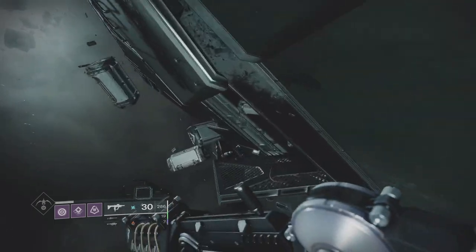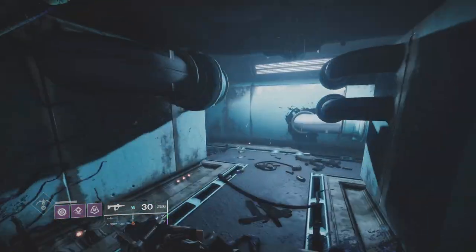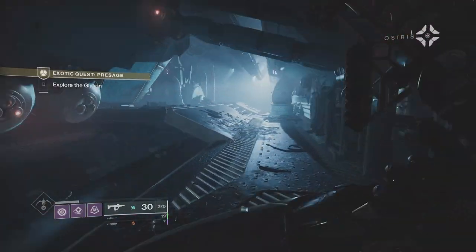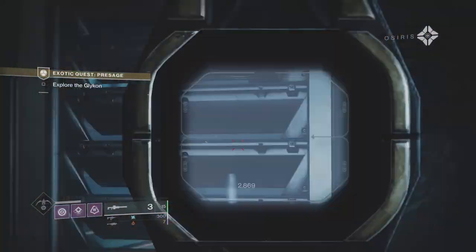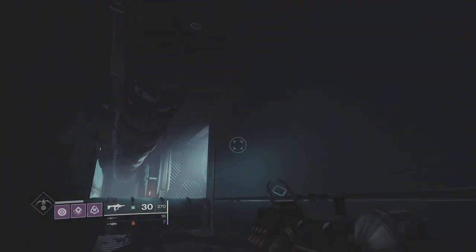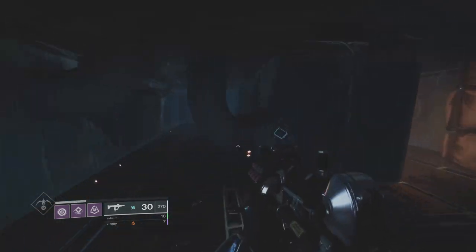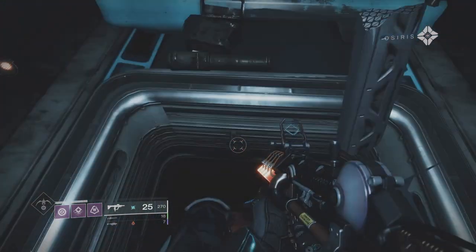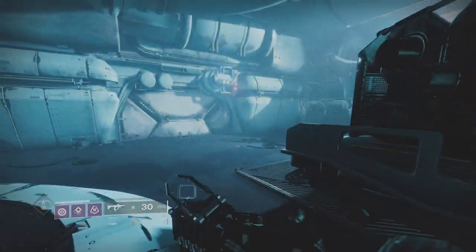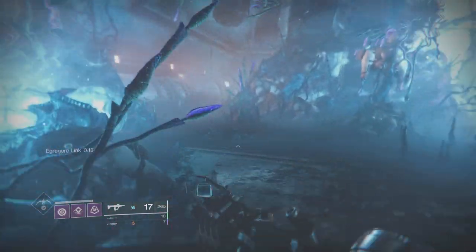We've just completed the first little part of the jumping puzzle. Follow the route I'm taking on screen and it will take you through. When you load into this area, you're going to be in the hull and the door will be closed — you won't be able to go through it, so you'll have to jump all the way around the side. When you drop down, you'll be behind the door and you'll be able to use a switch, which opens that hull door. If you're with a fireteam and someone's not great at jumping, someone else can go around and open that door.